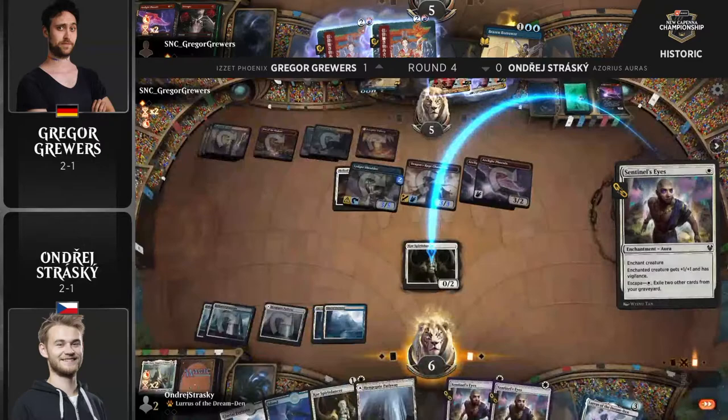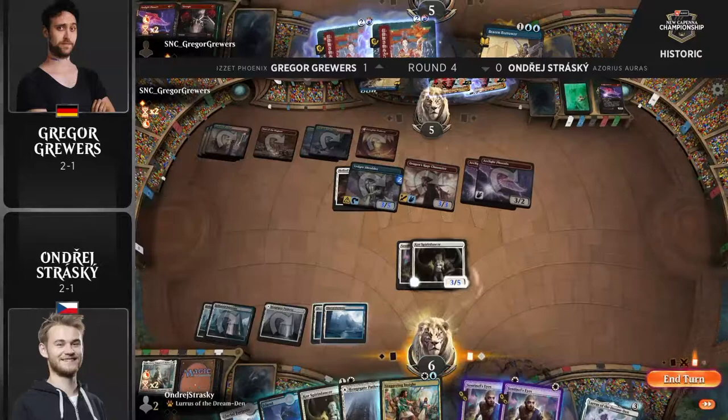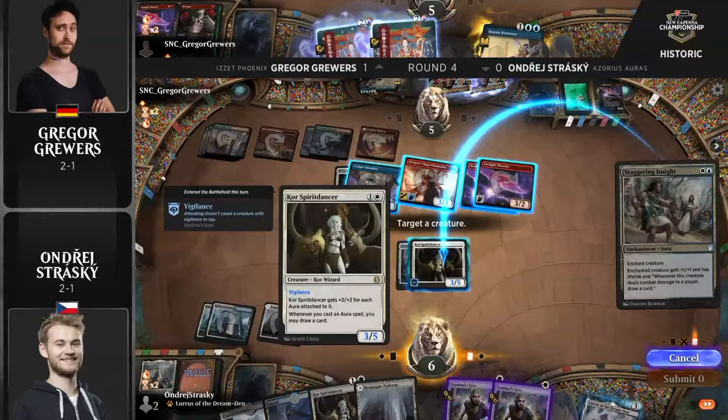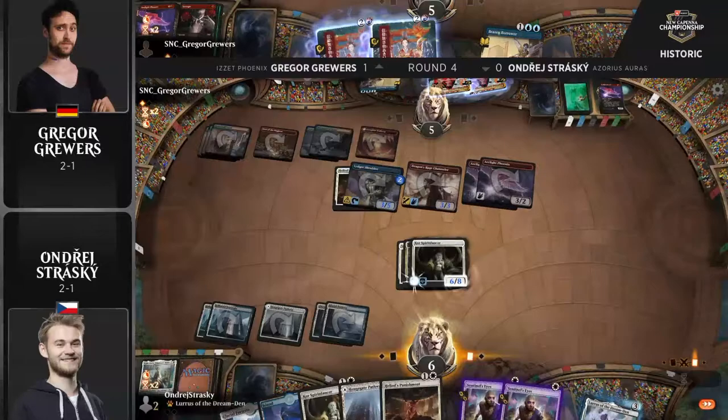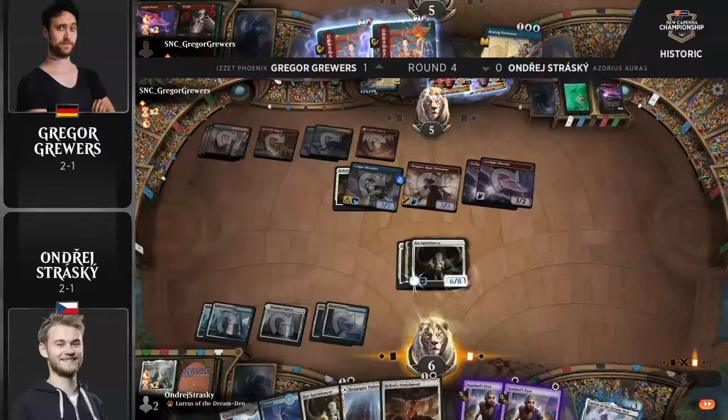Course of Spirit Dancer, Sentinel's Eyes — have to exile a couple things in the bin, but you've got to do what you've got to do to survive. This was a really great attack from Gregor, because if Gregor had left one more Phoenix back, Lurus plus Tormod's Crypt to shut down Dragon's Rage Channeler and blank the other Arclight in the graveyard would have actually left Andre alive. Excellently played by Gregor Gruers — congratulations to him on a very convincing victory with Izzet Phoenix.